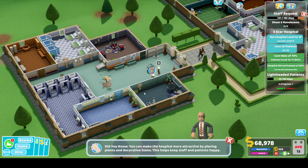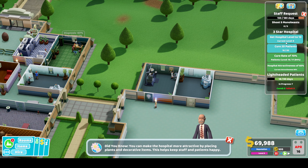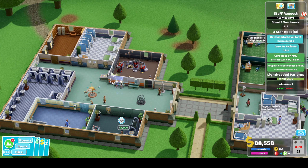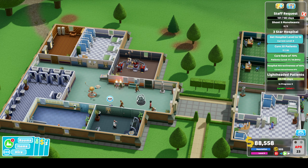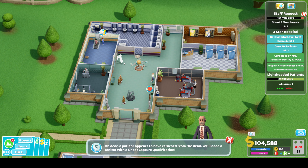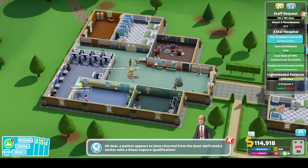Here come the lightheadedness patients for the deluxe clinic. This should finish off our curing - and actually I haven't seen any mono beasts, I can't shoot them. Somebody died - oh dear, it's one of the lightheadedness patients. We need our ghost vacuumer. Why are you running away? Somebody get there and hoover that ghost up quick - stop running away. Thank you very much, Petra Pumps.